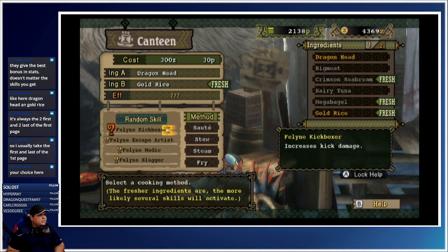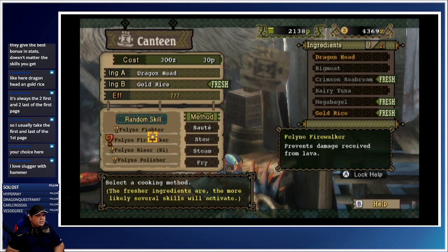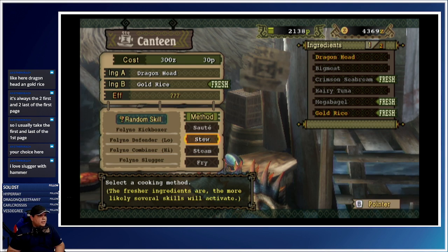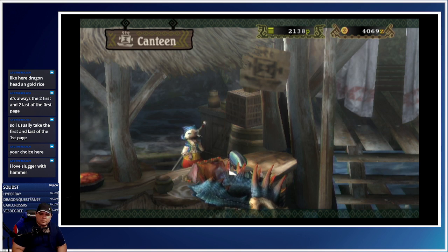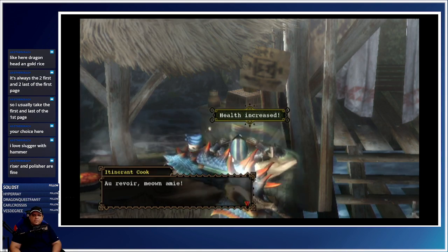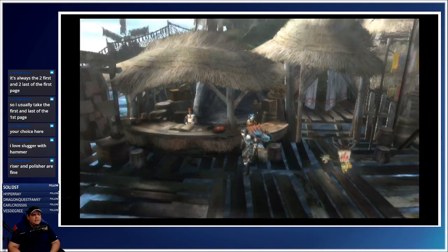Nerdy slugger — I like slugger but I don't have a weapon that benefits from it. Defender combiner, what is this? Okay, lava — I'm not going to lava, so this is sharpening. I think that's what I'm gonna do. If I was playing hammer I'd definitely go slugger. Also, I need to craft a hammer. Riser and polisher are fine. Defender was the only one that activated.